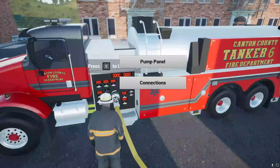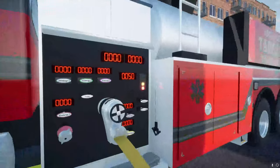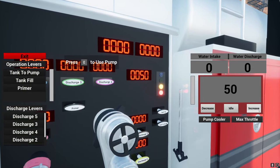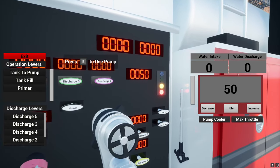With the tankers, since they're going to be moving a lot more water, they have a way higher throttle level. This one holds 3,000 gallons in the game. I added a max throttle button, labeled everything, and put the buttons in. Intake and discharge is directly on the UI now.